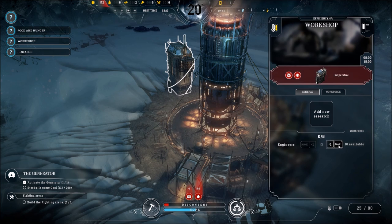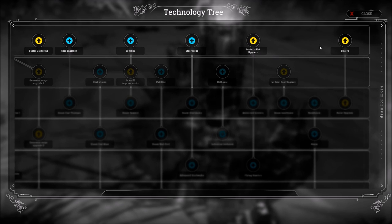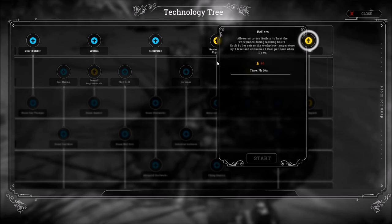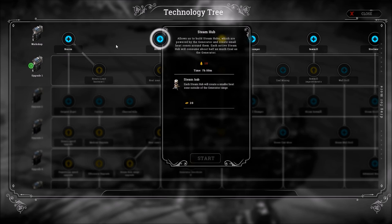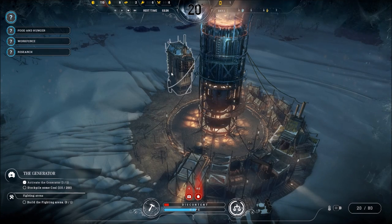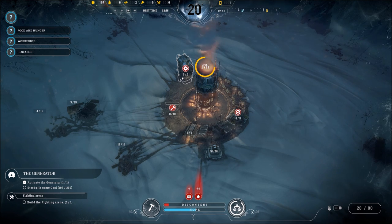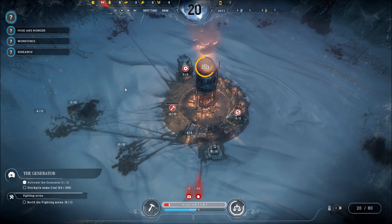The workshop is now done, so we need to throw in some engineers and get some research done. We have several options: boilers to make buildings warmer, a hunter's hut upgrade, faster gathering, a steam hub, and a beacon. The beacon allows us to build a balloon to go out searching for other people — it puts off a light so our people can find their way back, and maybe other people can come join as well. We'll learn Beacon now.